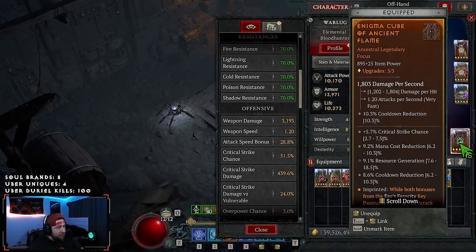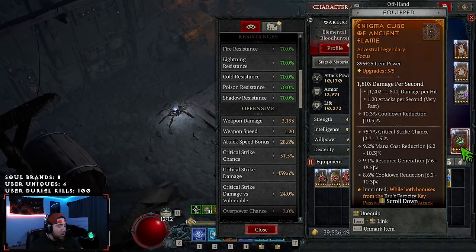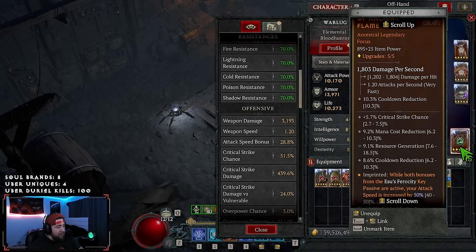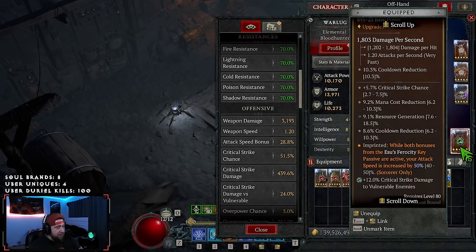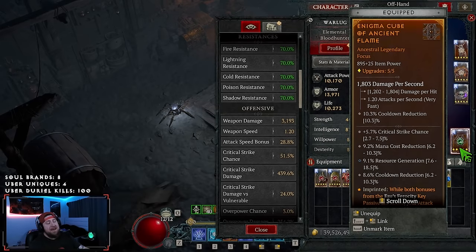Next is Enigma — Ancient Flame. In our previous video we did Storm Swell, as well as talking about Esus. Overall, Esus is just better. Ancient Flame with Esus Ferocity and Capacitive gives 50% more increased attack speed, which just allows us to cast more Blizzards and we just deal way more damage. The build feels much better.